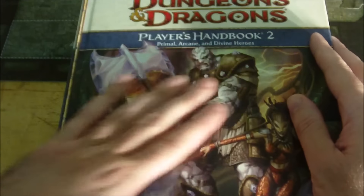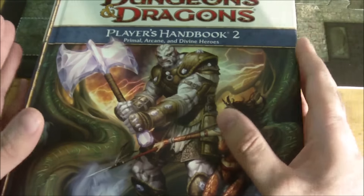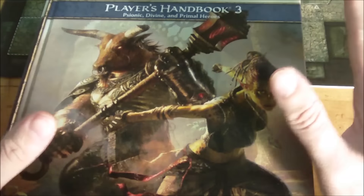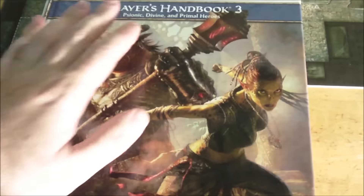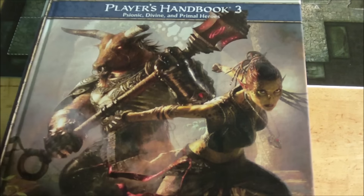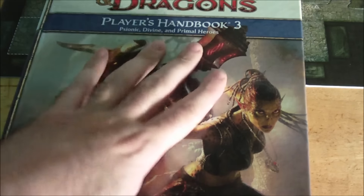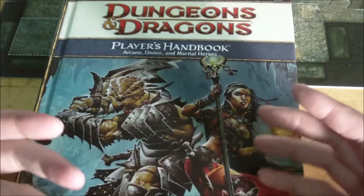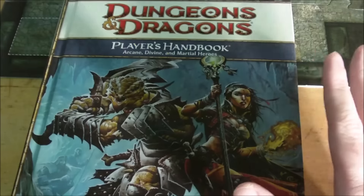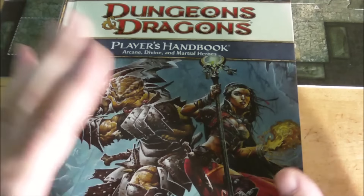Player's Handbook 2 also introduced a slew of new classes. If you wanted to play a Monk in 4th edition, you had to wait until March of 2010 with the release of Player's Handbook 3, which added the Psionic power source. The Monk was considered a Psionic character because its abilities derived from mental discipline and force of will. While the first PHB only contained 8 classes, adding all three books together meant that by 2010 there were 22 fully playable classes covering levels 1 through 30.